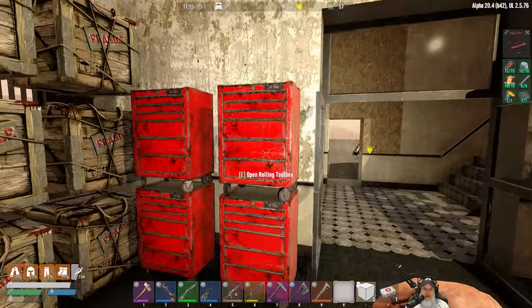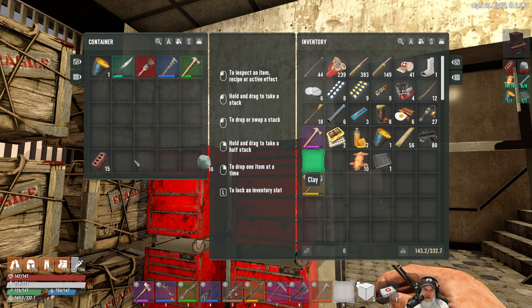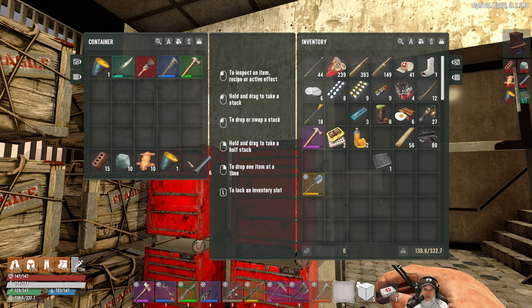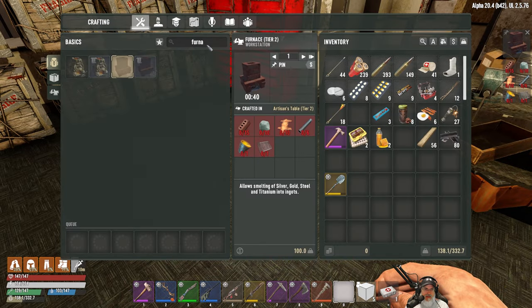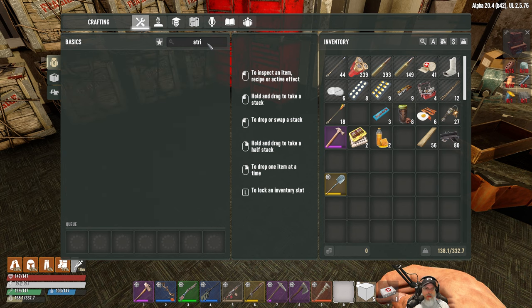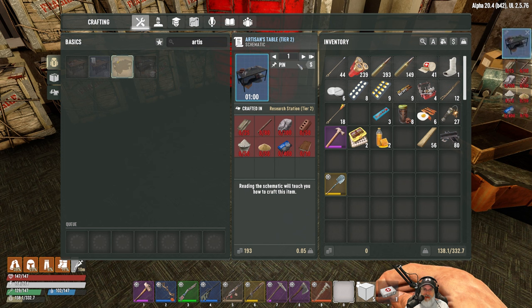We'll take all the furnace items and keep them ready to go. Tier two artisan's table — once we make this we can also make a land claim block, which will come in handy. We don't know how to make it yet, so we'll need to learn it first. Looking at the requirements — I'm not going to have the stone or brick or iron plating yet.